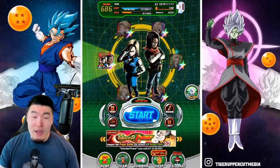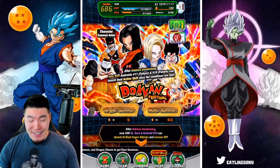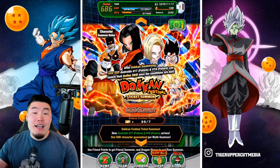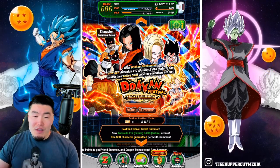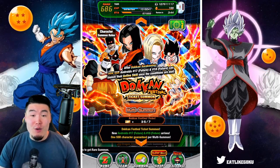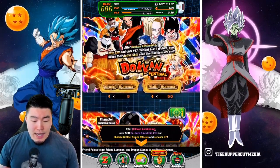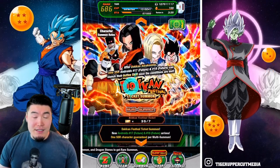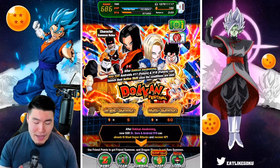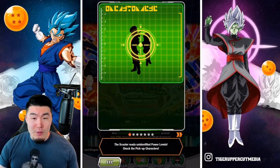There is no way we're not going to pull this new unit now after that. Let's start with the ticket banner first because I did pick up the 2 packs in the stone shop. In terms of the value, I don't think it's amazing, but I would like to not use any Dragonstones if I can. So we got 5 ticket multis worth of summons here, and if we don't get the Androids in these 35 tickets, then I'll do 3 multis with stones. But hopefully it doesn't come to that because this banner is really not that good for me.